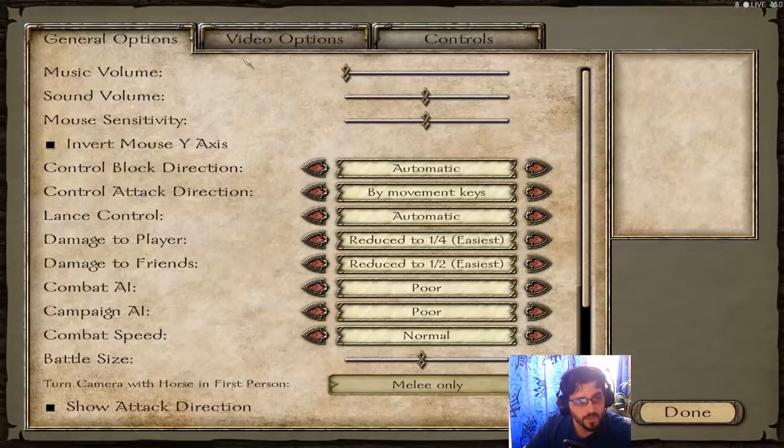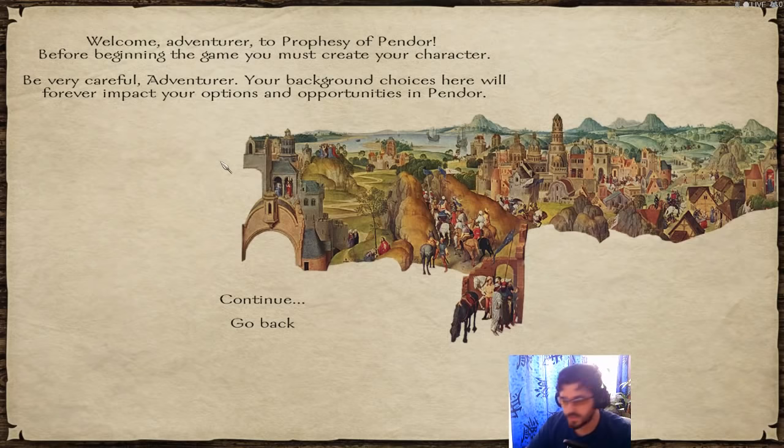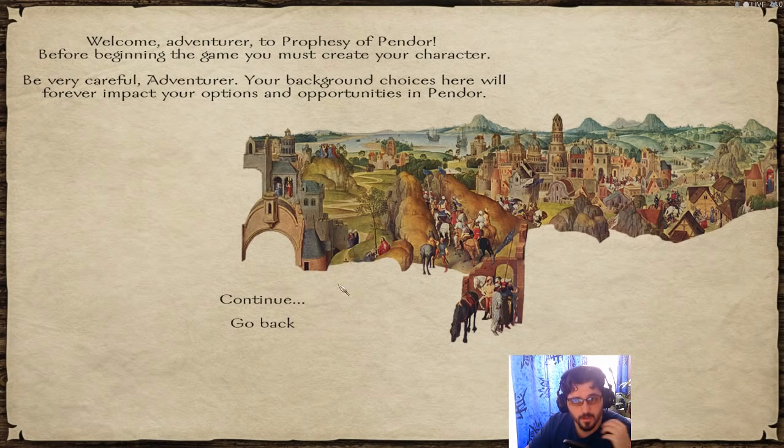We're in the game now. Combat speed and battle size are okay. Let's go into a new game. First we need to create our character — depending on the choices we make we'll have different stats. I'll show you exactly which stats give you the best starting position. You'll be weaker combat-wise but that's manageable. Your options include merchant, raider, pirate, lord, mercenary, and eventually you can become a king.